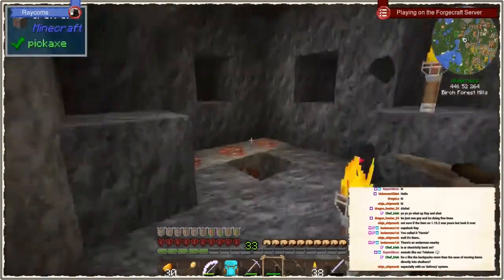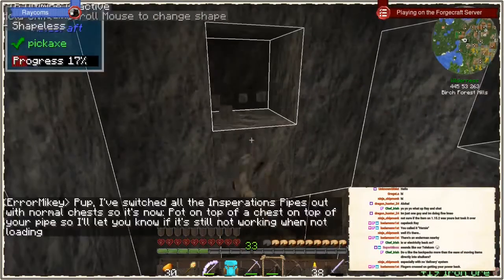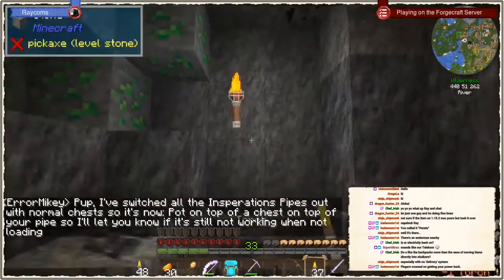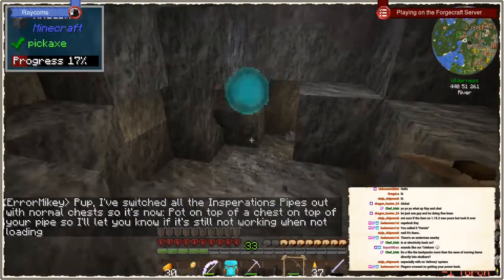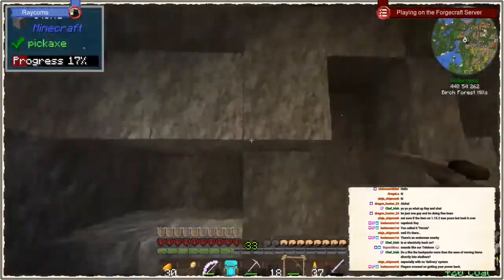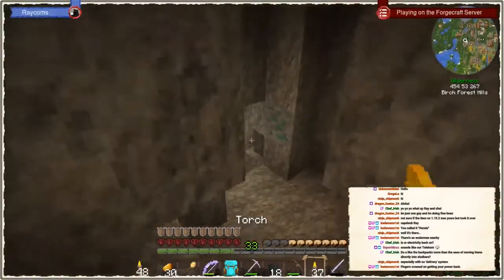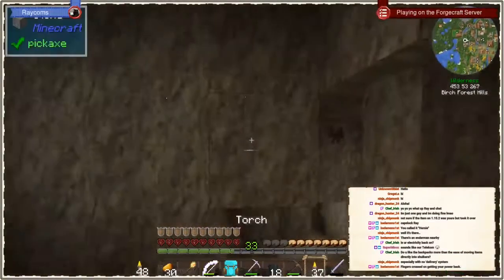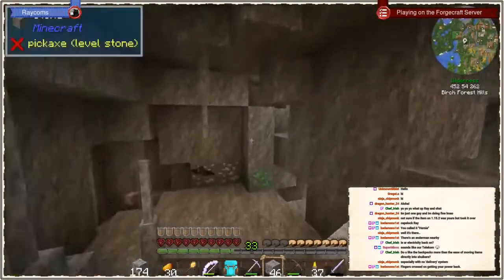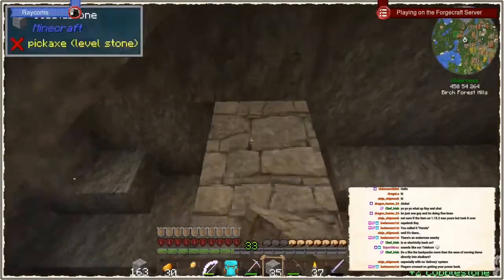Do I like backpacks more than moving items directly in the shulkers? I don't care actually. The reason I use backpacks is because I wasn't in the end yet — I think that would be my excuse for using backpacks instead of shulker boxes. To be completely honest, I'm one of these people who likes harder gameplay, so in general I would support backpack mods that restrict you the recipe to some end items rather than making it easily accessible early game.